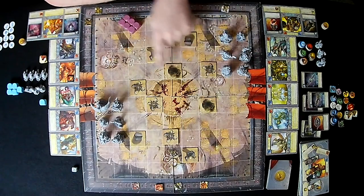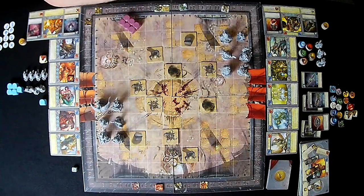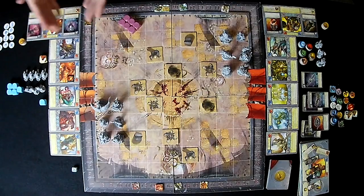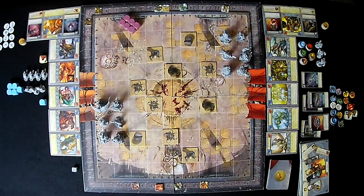In Deathmatch mode we're simply trying to eliminate each other's main character. In this game we get two larger monsters, three smaller ones, and our main character moving around the board in a tactics-style combat with objectives and terrain spaces that will hinder us. We've set up everything, chosen our characters, our unique weapons, items, unique abilities, and our main character with its stats already on it.